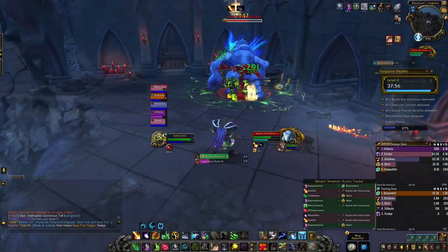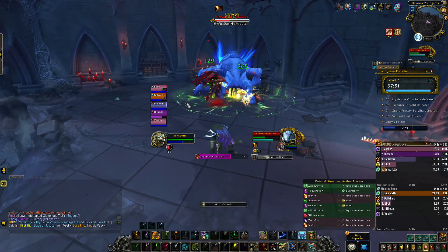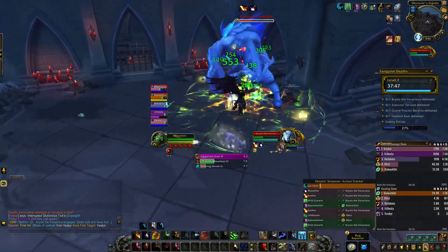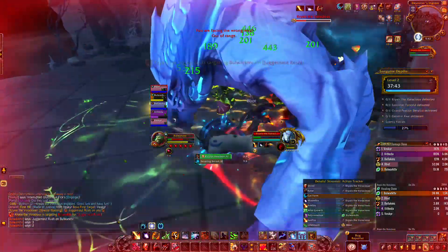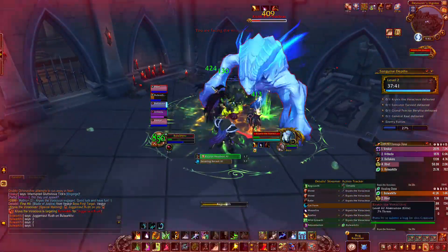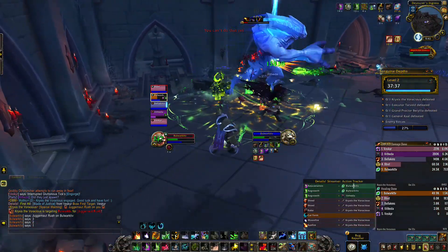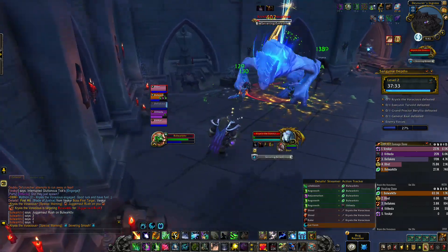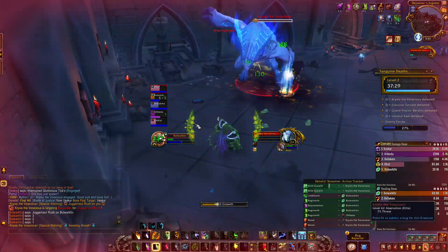The first boss you're going to run into is Krixis. If you're the tank, make sure you're taking them into a corner so that Headbutt isn't knocking you around throughout the encounter. He's going to target a player with Juggernaut Rush — position yourself so other party members can stand between you and the boss to split that damage. At 100 energy he uses Severing Smash which knocks everyone back, so make sure you're in a good position so you won't go flying off the edge.